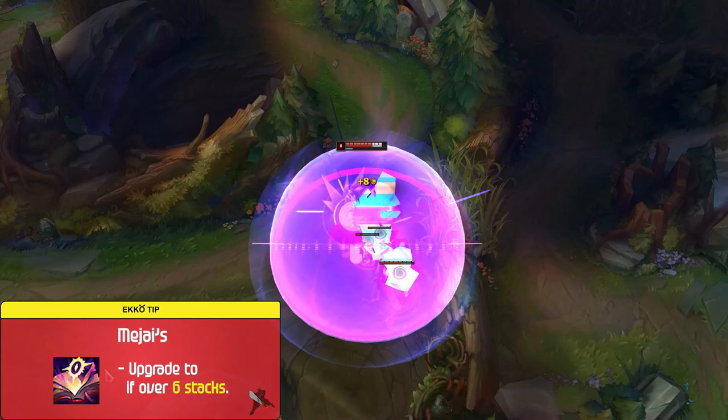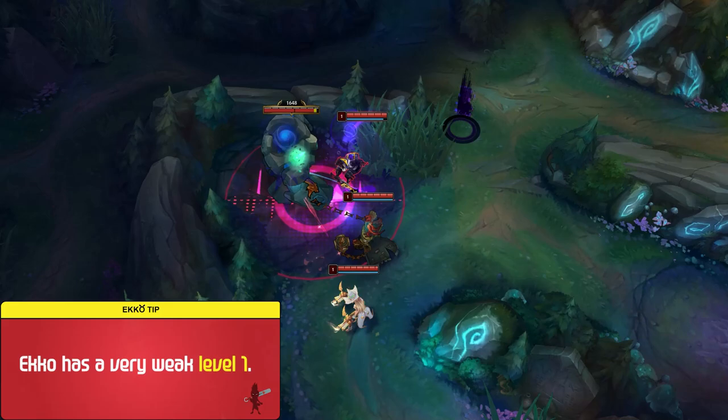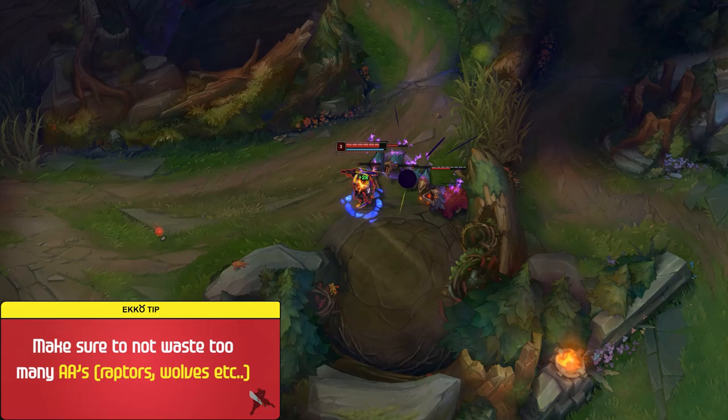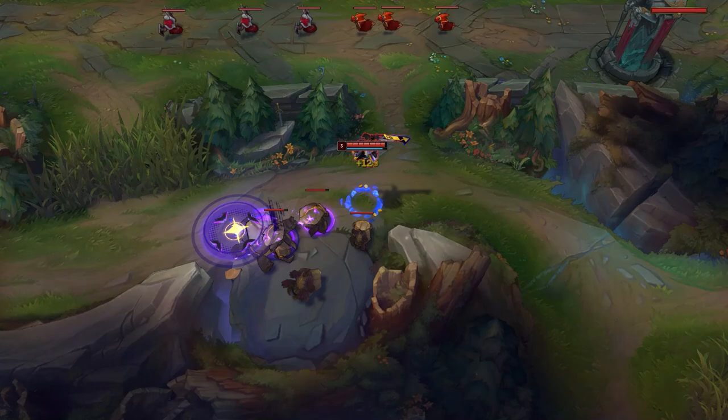Jungle Clears. Now let's get into jungle clears on Ekko. Ekko has a very weak level 1, so for your first clear it's ideal to get a leash to greatly improve your clear speed and HP. On your multi-target camps such as Raptors and Wolves, make sure not to waste too many auto attacks hitting the small minions. Depending on what stage it is in the game, sometimes only autoing to proc your passive is enough to clear efficiently. Your Q will deal most of the AoE damage and your E will help you burst down the high HP targets.